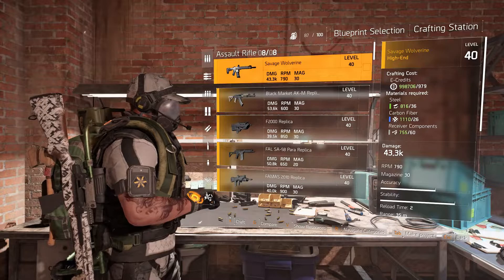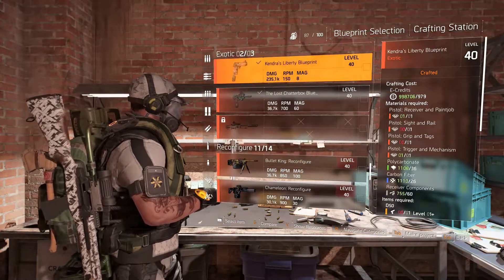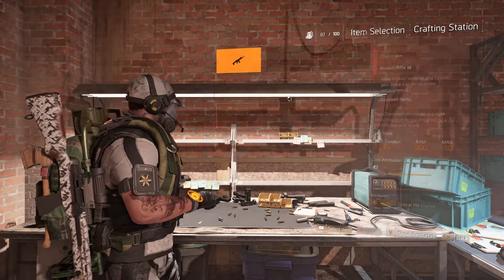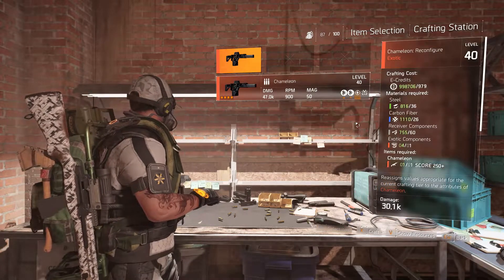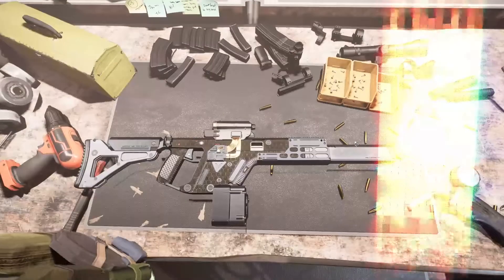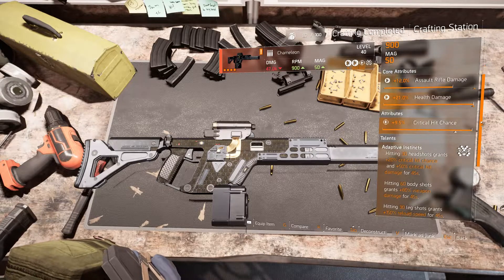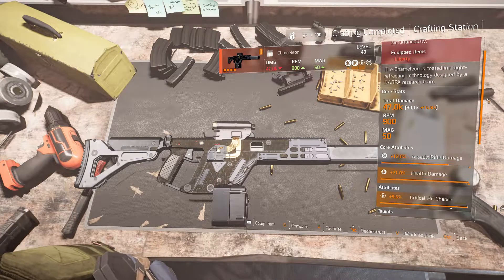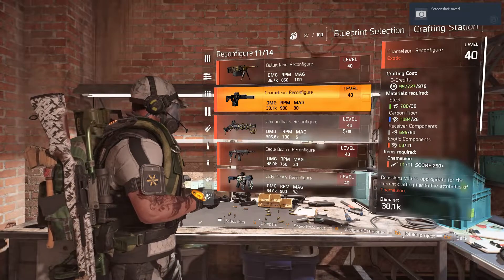Now go to the crafting table and go to Exotics Blueprint. Look for the Chameleon level 40 option — there you are. Choose the weapon that you want to reconfigure. Of course you need to have enough crafting materials to do it. And there you are — a new level 40 Chameleon with new stats on it. It's quite good: two god rolls and 12% assault rifle damage. Hope to see you on my next video — stay safe and keep playing. Ciao!